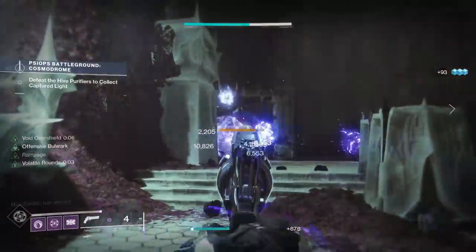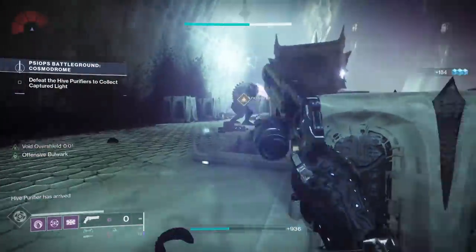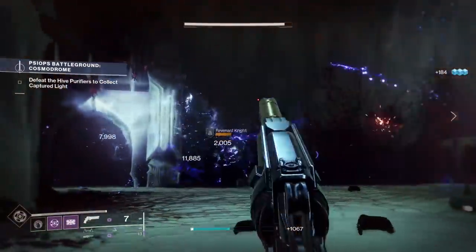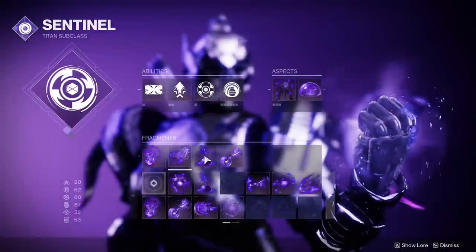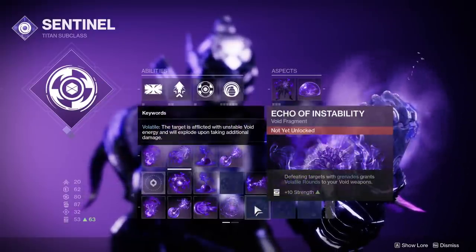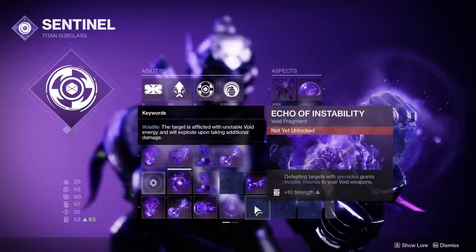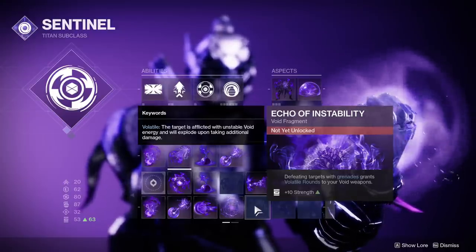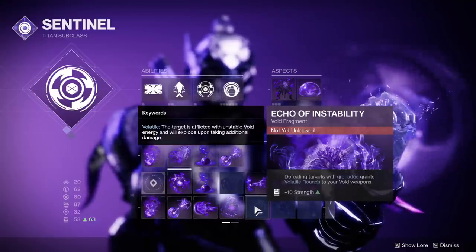Elemental Wells are a relatively new mod experience, getting bolstered in Season 15 with a new suite of mods. Note that we are also waiting on a few more fragments to unlock after the raid launches, one of which is Echo of Instability, where getting a Void Grenade kill will trigger Volatile rounds for your Void weapons. We are going to talk about Echo of Instability in this video as part of some theorycrafting, but when this mod is fully released, if another video is warranted, I will make another one.